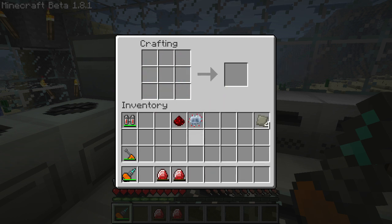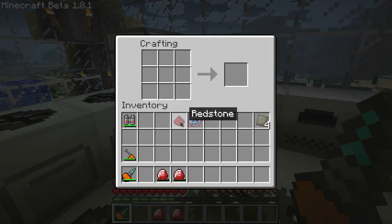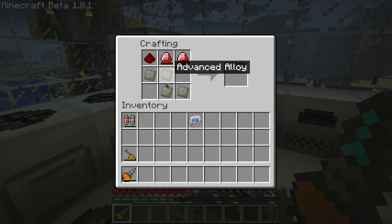And you'll have everything you need to make your mining laser. Put your redstone there, your energy crystals go here and here, your advanced alloy like so, and your advanced circuit right there, and you'll get your mining laser.